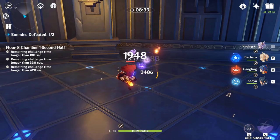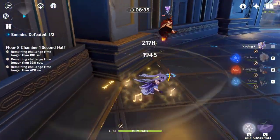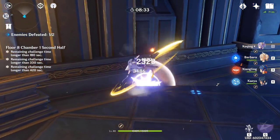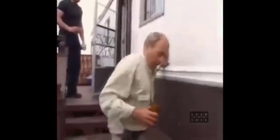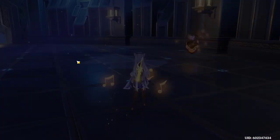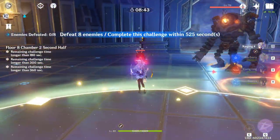Keqing only needs 40 energy for her ult and Venti only needs 60, so you'll get them back pretty fast. If only we had an Electro healer. Now, I know you might have seen a team comp with three 5-stars and been skeptical, so to give you some alternatives, you could just run Fischl instead of Mona and Sucrose instead of Venti, and still achieve a pretty similar team comp.